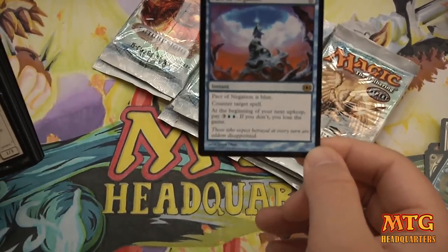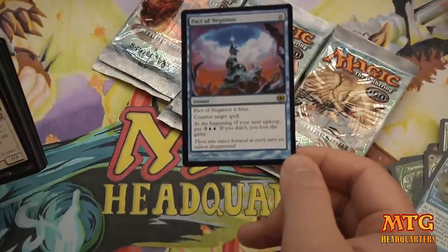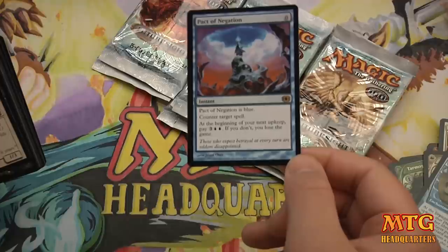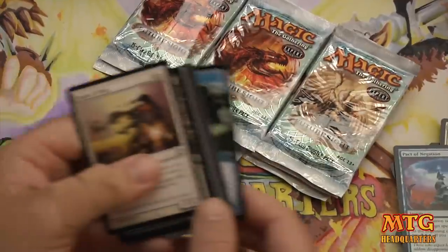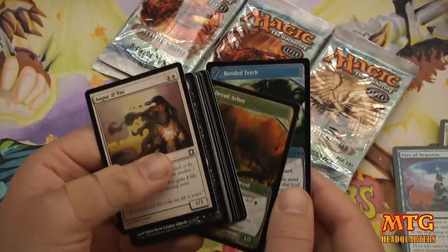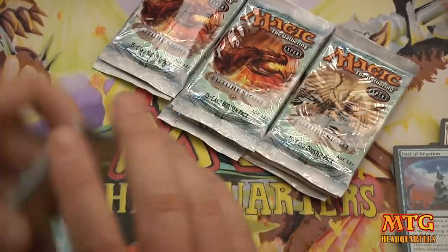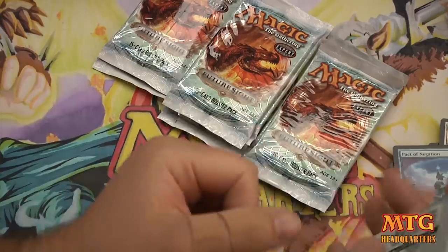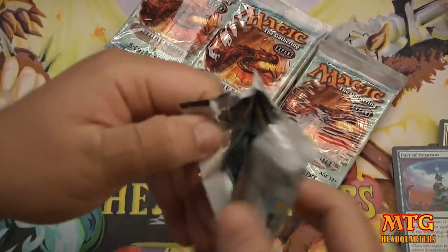Pact of Negation. This is a solid card that was reprinted in Modern Masters. Zero drop — counter target spell. If you don't pay three and two blue next turn, you lose the game. I like that. Dryad Arbor, Bonded Fetch, and Delay. It's not really a mechanic, but it's a cool last-chance thing.